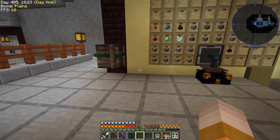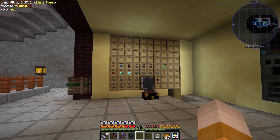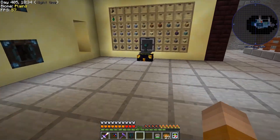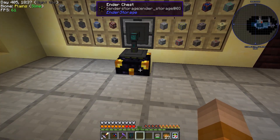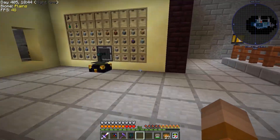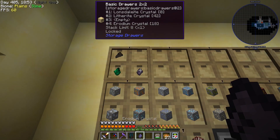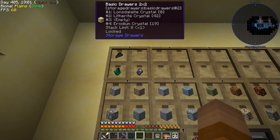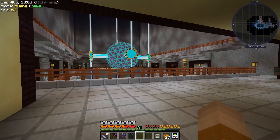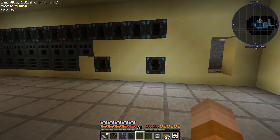Basically, this in here is the ender chest coming from the digital miner on the deep dark. And this in here is coming from the void miner over there. This is a tier 1, by the way, so we're going to be upgrading that depending on how much we have in here. We have a little rhodium crystal here — 18 pieces. That's not a lot, that's two blocks, and I think we need a little bit more. So we'll have to wait for that.